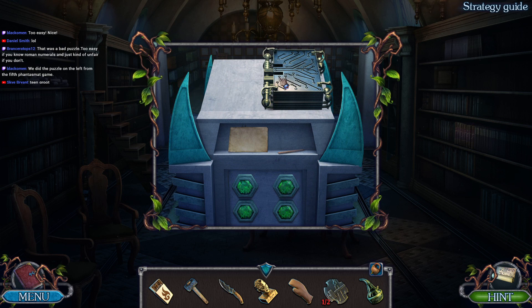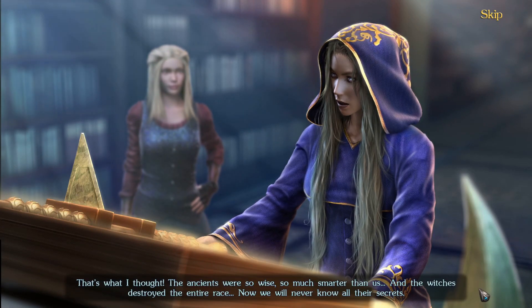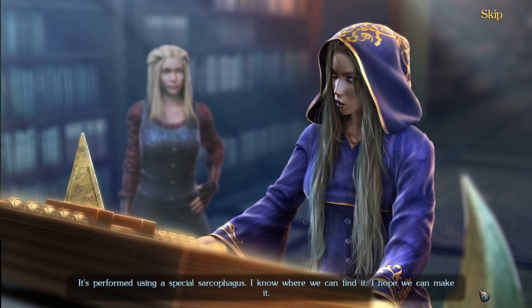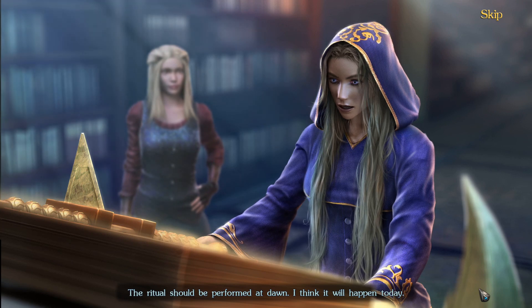If you don't know your Roman numerals yet, after playing a dozen or so hidden object games, you can just look it up. Oh, this is a cool book. The ancients were so wise, so much smarter than us, and the witches destroyed the entire race. Now we will never know all their secrets. Did you find the information we need? Yes, I can see all the information about the ritual - it was twisted to match the witches' cruelty. It's performed using a special sarcophagus. I know where we can find it.